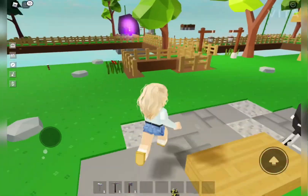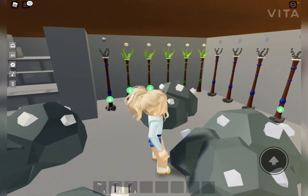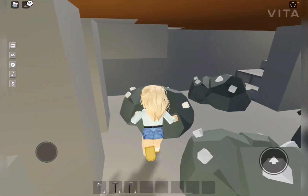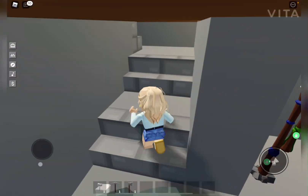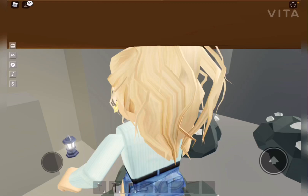Down here is just a ton of random totems — all kinds of different totems. I don't know what this section down here is and I don't ever come in here. This was my old stone mine until I found the stone totems.